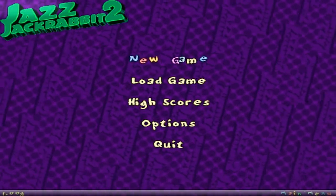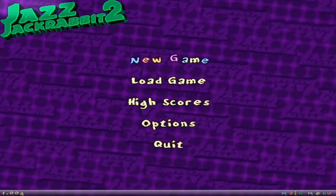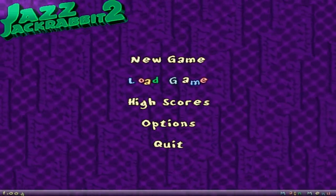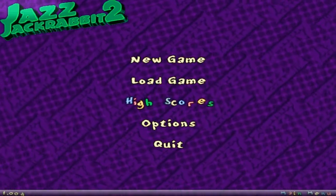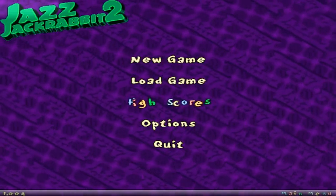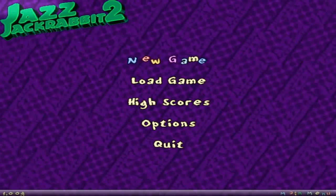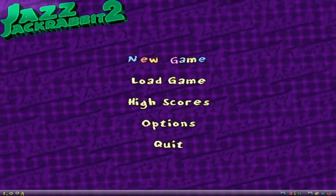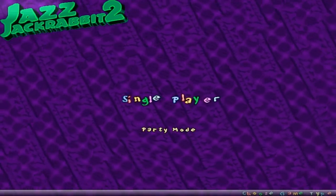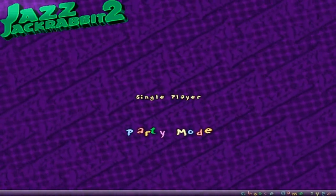Welcome to my new Let's Play of Jazz Jackrabbit 1.00G, which is essentially the first beta version of the game that surfaced over the years. I haven't seen this on YouTube, so I'm going to do this. This is going to be a more informative Let's Play — I'm going to go over things that were changed from this version to the final release, which was 1.23. I'll provide trivia and information, and pretty much show off as much as I know about the game.